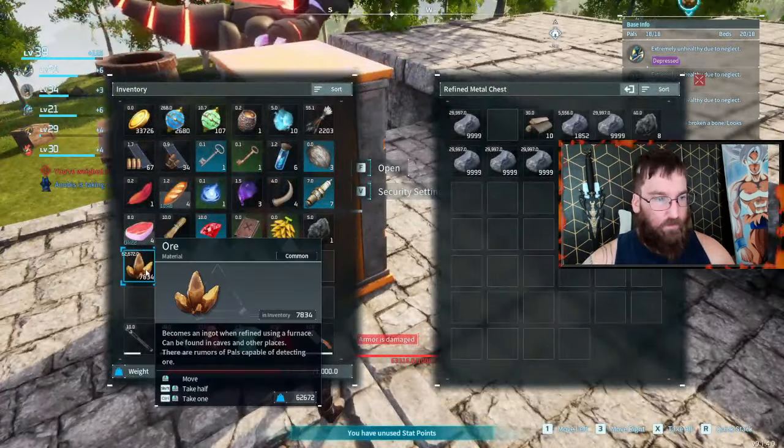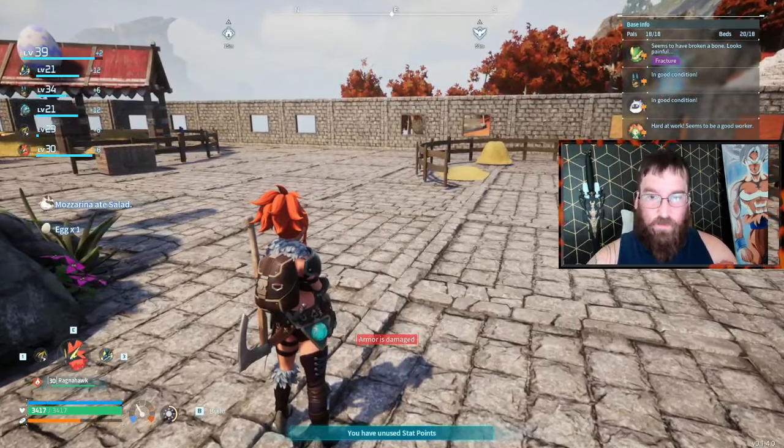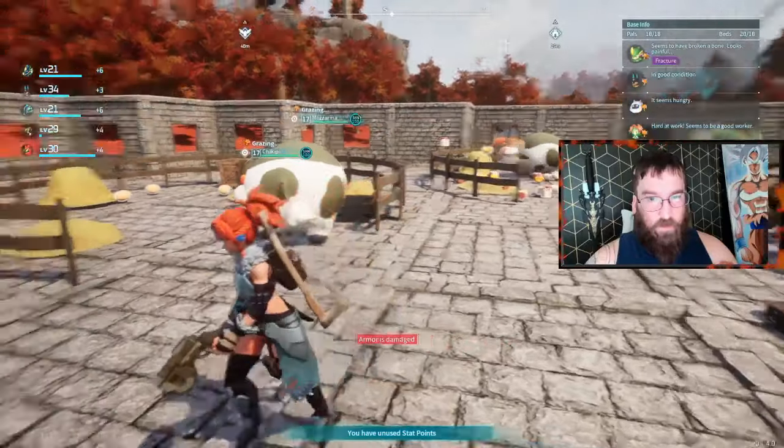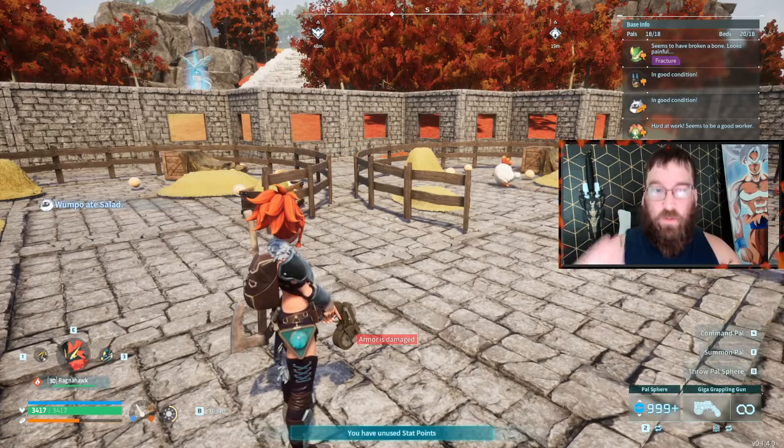Tip number ten is about the breeding farm — get one as quickly as you can. It unlocks at level 19 and is hugely beneficial for getting new pals, completing your pal deck for extra XP, and getting the right passives. For example, I bred a Ragnahawk with Runner, Nimble, and Swift for insane movement speed. To use the breeding farm you need to make cakes, which require flour, red berries, milk, eggs, and honey. Flour comes from growing wheat and milling it. Red berries come from berry plantations. But milk, eggs, and honey can only be obtained from pals themselves — one way is slaughtering pals, but putting a Chickpea, a Mazarina, and a Bee Guard in a ranch is far more efficient, as they'll passively drop those materials.